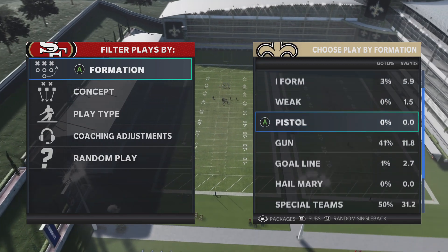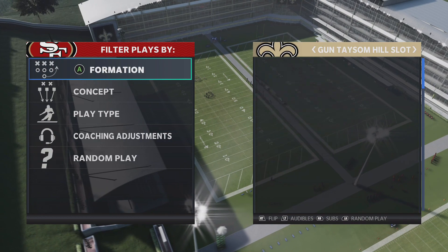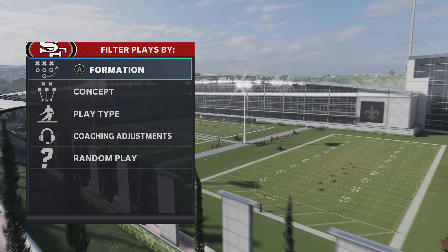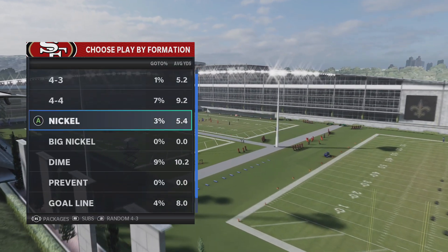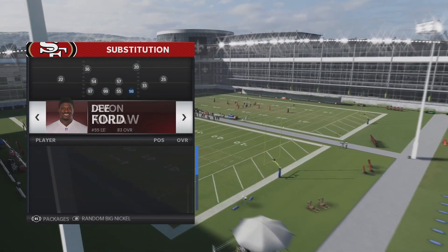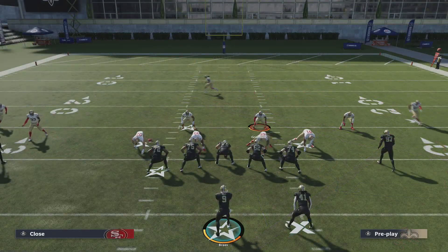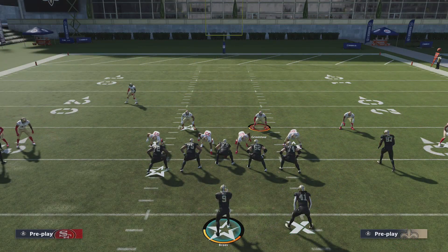Now let's move Nick Bosa over to the left defensive end where Teron Armstead is, with that Secure Protector ability. You'll see that the ability lights up every single time and he pretty much stonewalls Nick Bosa right in his tracks. I'd also like to note that Teron Armstead does have the Edge Threat Protector ability as well.